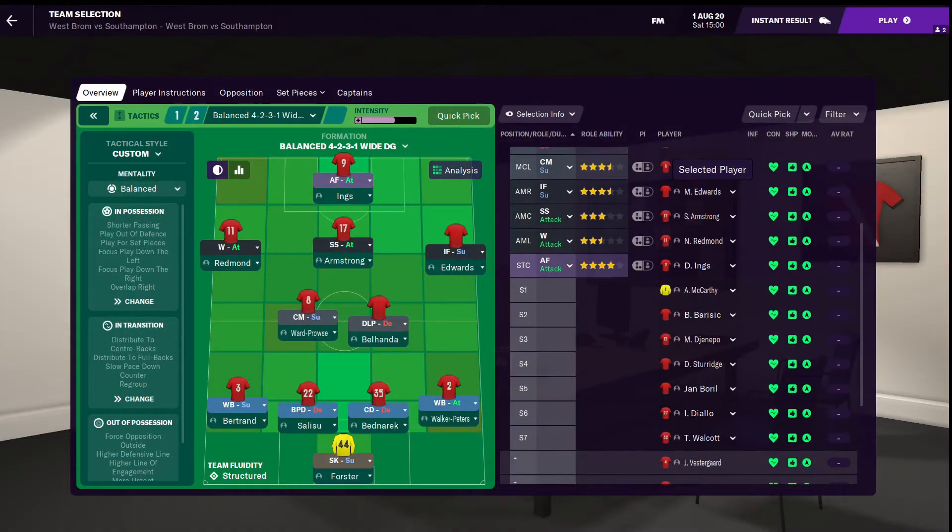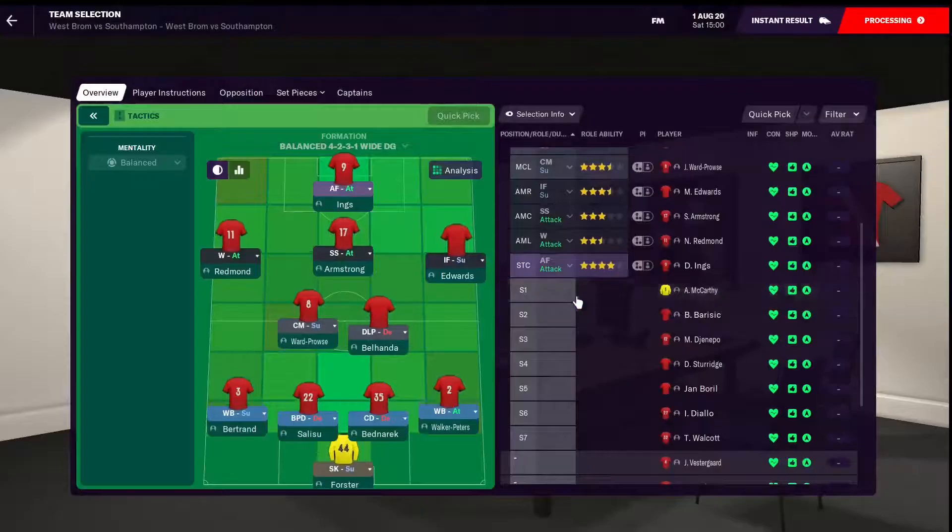Here we are, ready for Game Week 4 — Southampton vs West Brom — and we're sticking with a familiar-looking lineup. We're away for this first game so we're going with our balanced version of the tactic. Forster; Salisu, Bednarek, Walker, Peters and Bertrand in those wing-back positions; Bellhander, Ward-Prowse, Armstrong, Edwards and Redmond; and Danny Ings up front. The same kind of lineup that we've been sticking with.